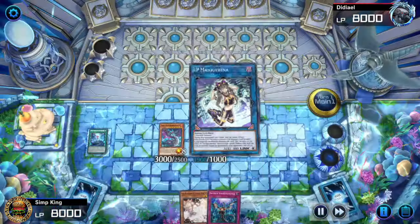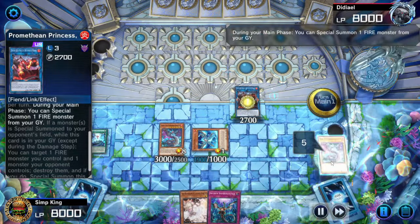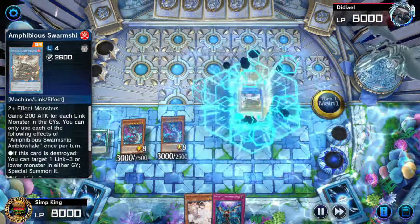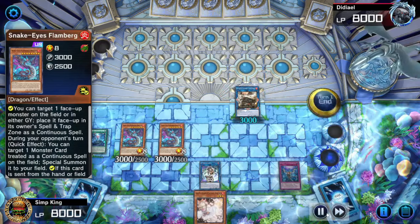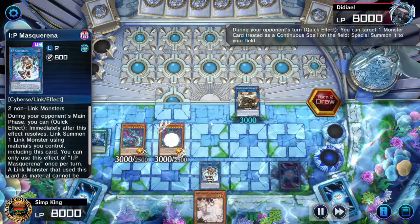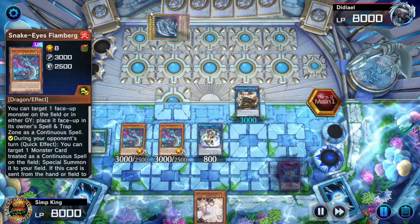We can do anything with our Links at this point. I'm going to go into Masquerena, then Link again into the Princess. Activate the Princess Effect, summon the other Flamburger, link off into the Amphibious Swarm Ship. Using the effect of our Flamburger, we set our IP Masquerena in our Spell Trap Zone face-up — it's a continuous IP Masquerena. Then on the opponent's turn, activate the effect of Flamburger to summon the IP Masquerena. Opponent is playing Blue Eyes and summoning the Alternative Dragon.